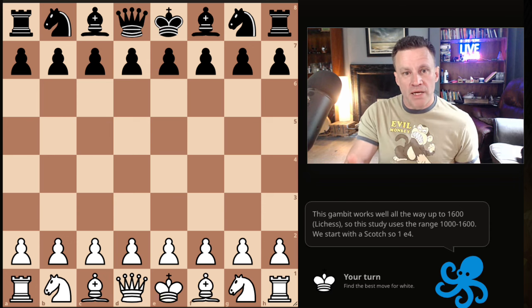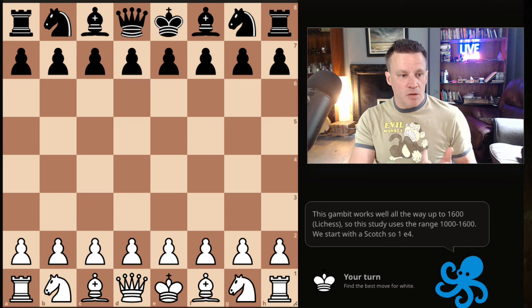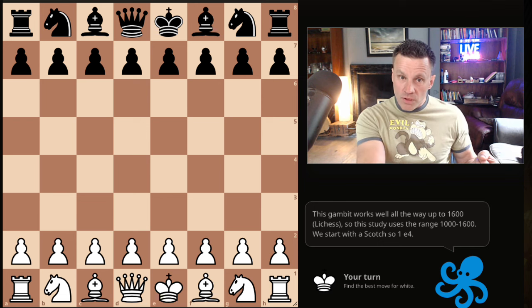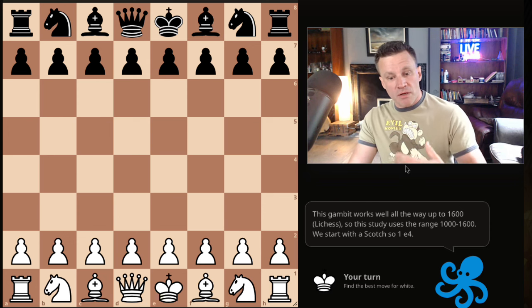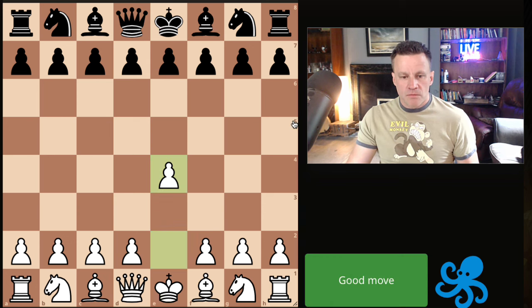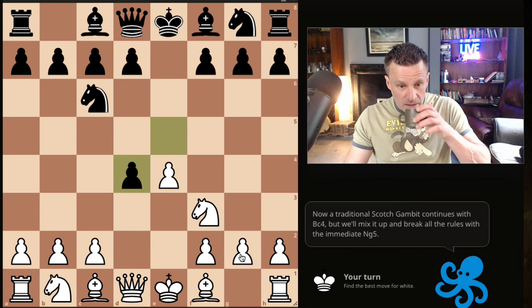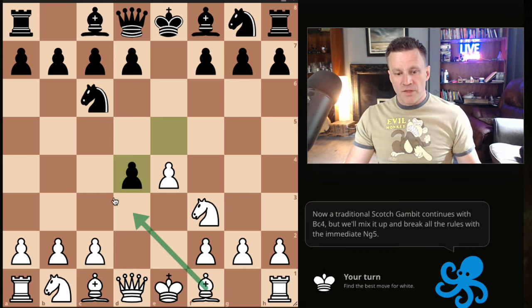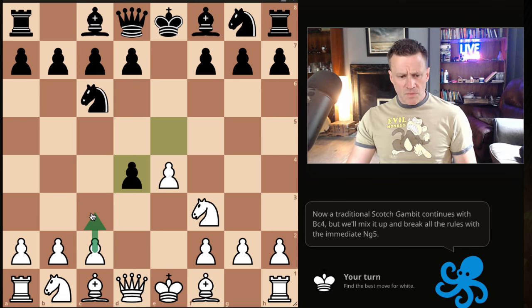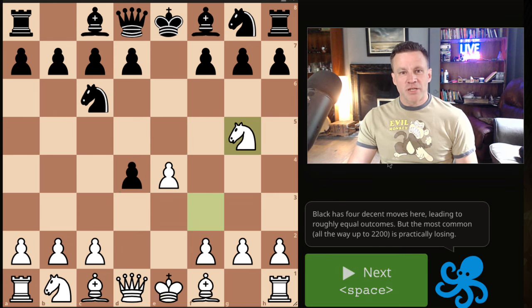I'm looking at this in the way that you will see it, and I'll put a chapter in there so that you can clone the study if you wish. I'm looking at this in preview mode. We start with the Scotch: e4, e5, Nf3, Nc6, and d4. The Scotch Gambit would be the Göring Gambit, but we're continuing with the dodgy Ng5.